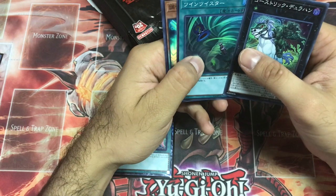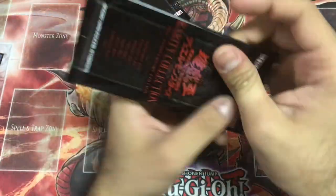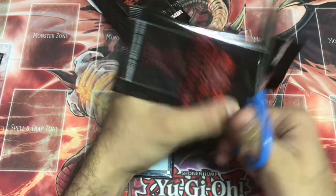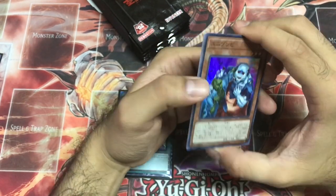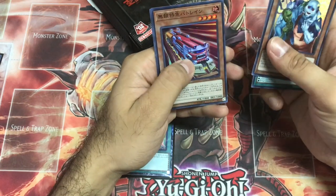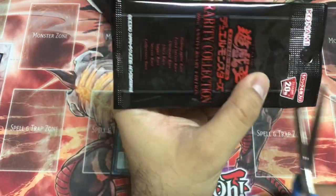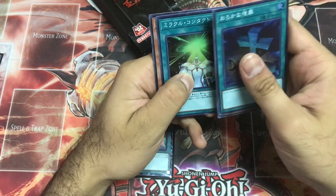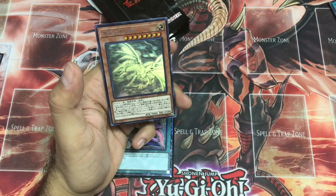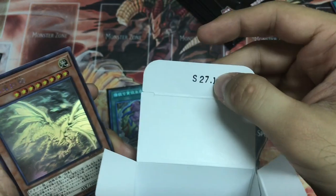Twin Twister — looks like we didn't have any Twin Twister from the last box. Thank god I don't want any XYZ or Synchro as Secret Rare or Collector's Rare — I want them as Ultra or Super Rare. Ultra Rare Left Arm Offering, Foolish Burial, Night Express Knight.